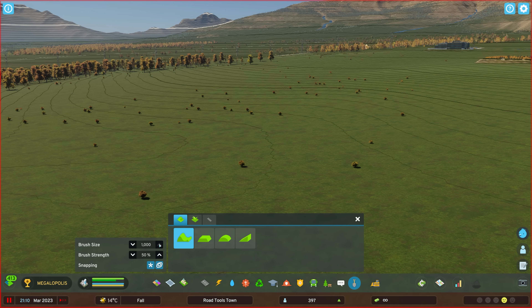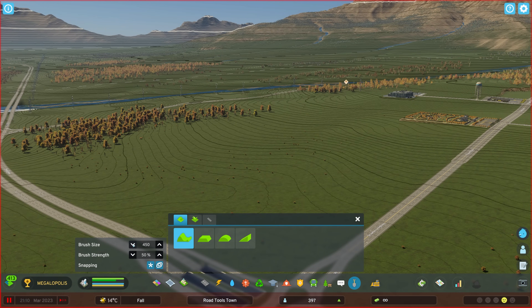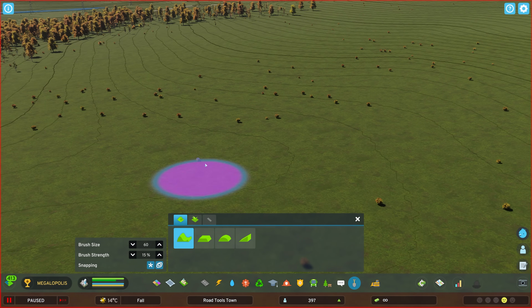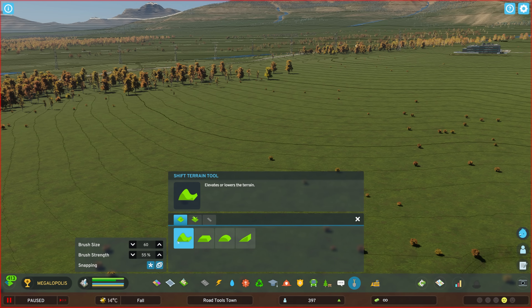Cities Skylines 2 now has much more customizable and tweakable settings for its terrain options, including a brush size which goes up to a maximum of 1000, which is absolutely enormous, and you can bring it all the way down to 10. You can also change the strength of the brush, which indicates how strongly the brush acts. Our first tool is Shift Terrain.